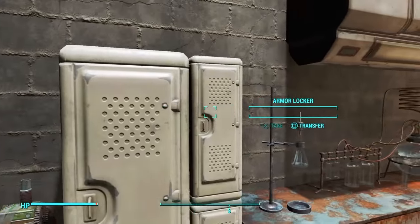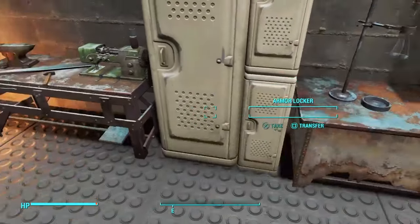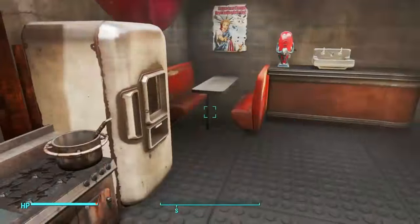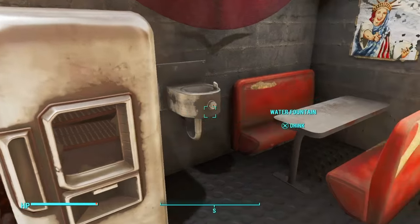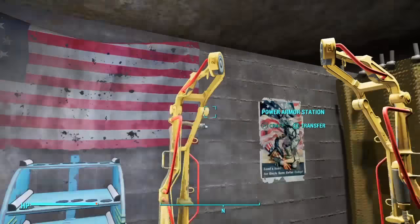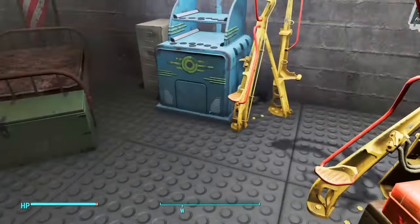Over here, more lockers you can go ahead and use. I really like how that's designed — there's a big one on the left and then two small ones. Over here we have more crafting stations — chemistry stations and stuff. You've got a refrigerator with some consumables you can use. A sink. Modified armor inside of here. You have a power armor station right there, and just random items inside. Go ahead and put your bobbleheads over there.